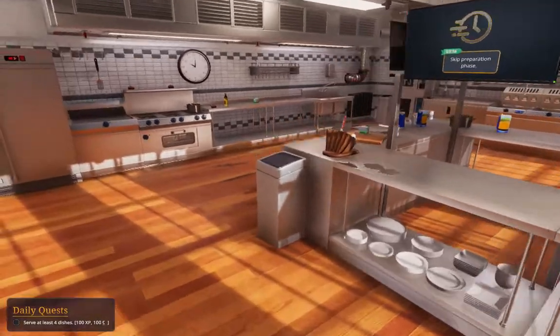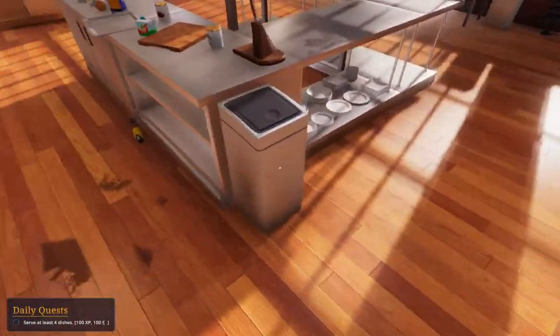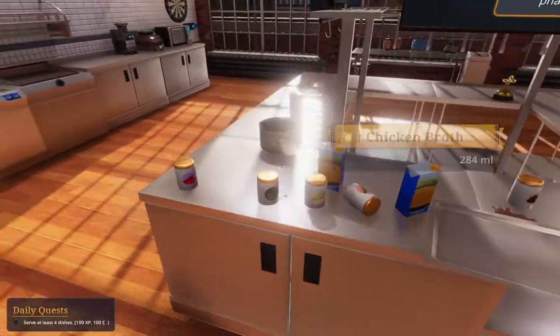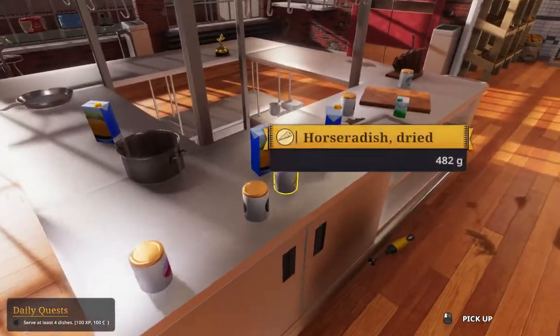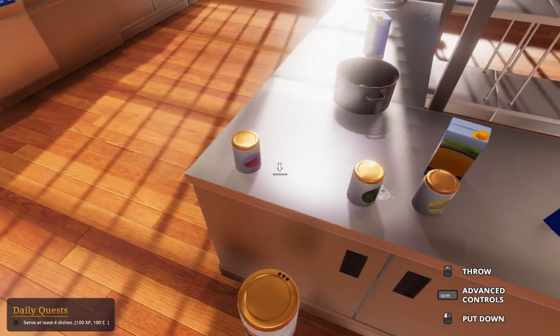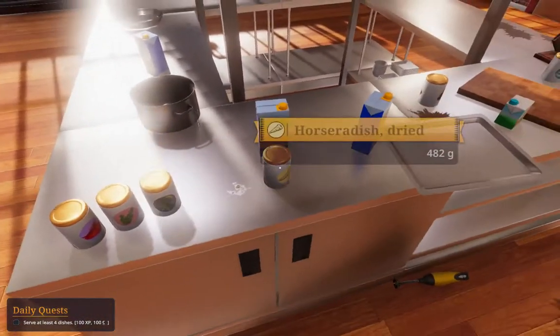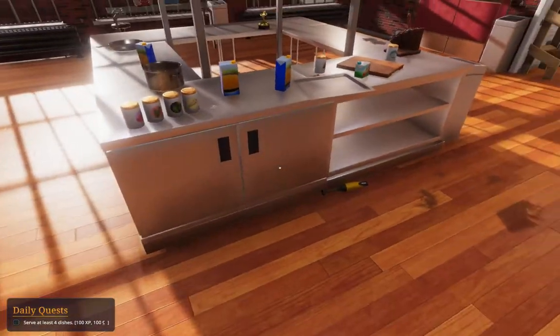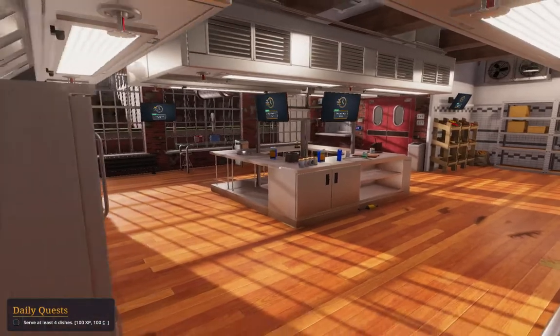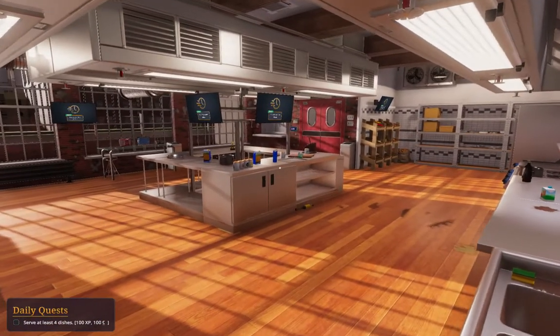It looks like we have daily quests now that'll give us XP and money. Serve at least four dishes — fairly sure I can do that. We have about four minutes to prepare, so let's do that, because this kitchen is a mess. But, thanks to the power of editing, it's all going to happen in one second.